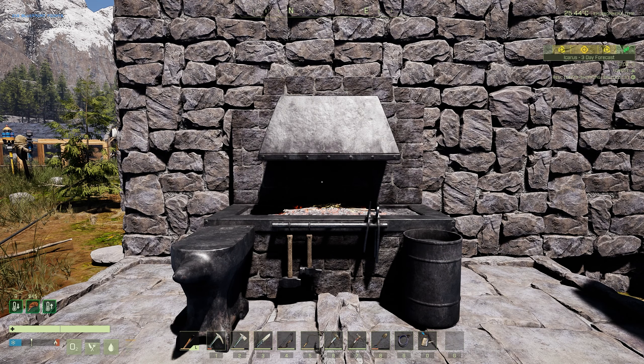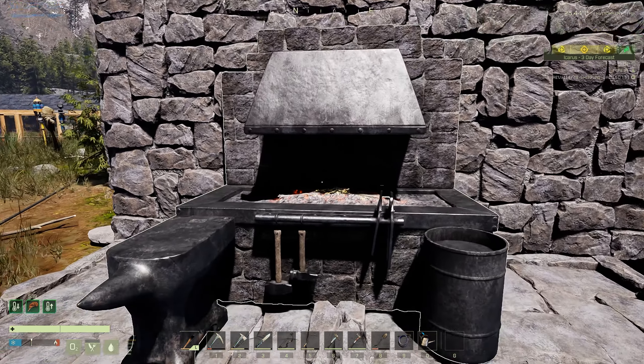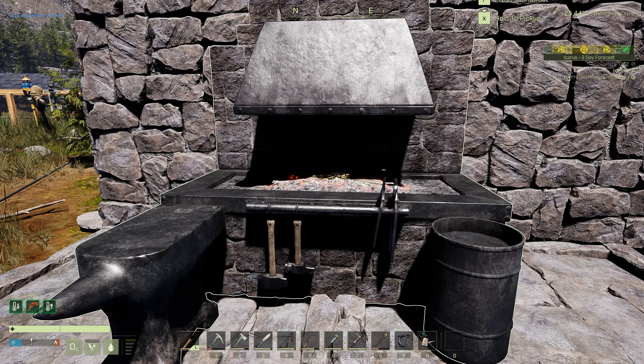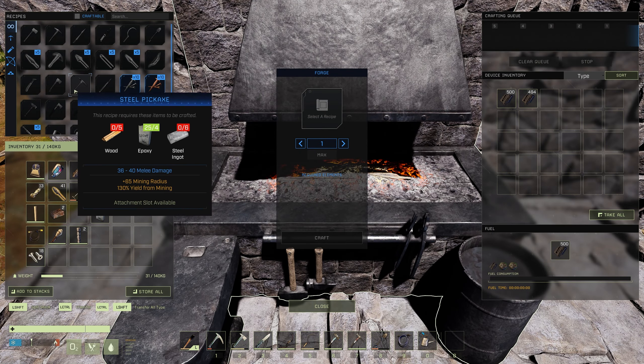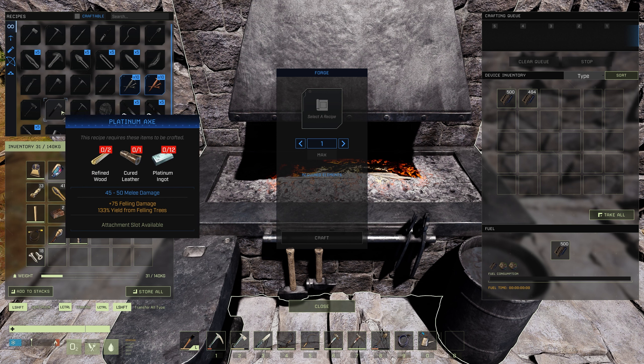The next new item is the forge. This is only placeable outdoors. This is now where you're going to craft your iron and platinum tools. You're going to still be able to use the anvil for your early game stuff, but the forge is now where you're going to be doing your platinum tools — so your iron ball to steel stuff and your platinum stuff.